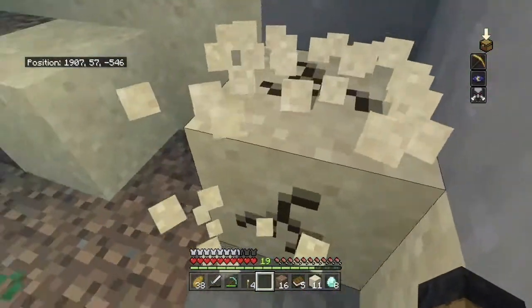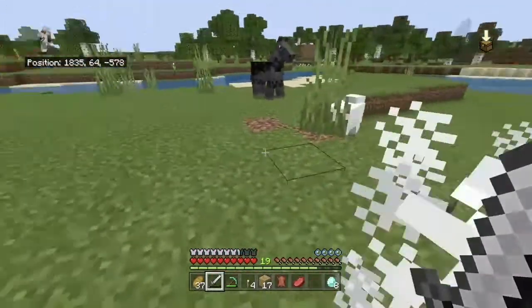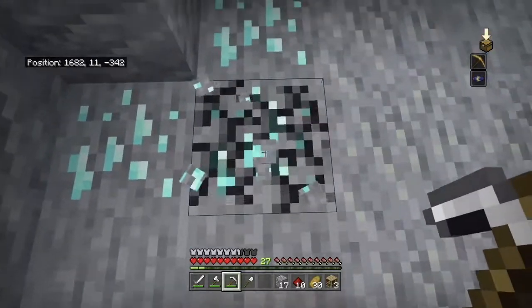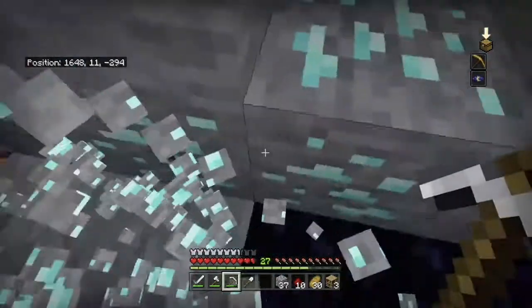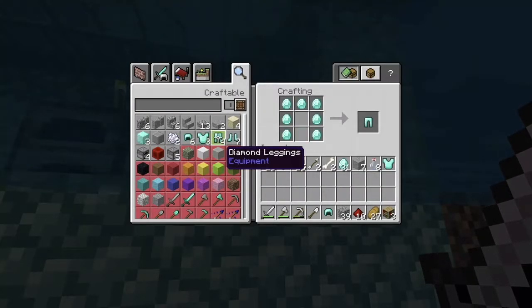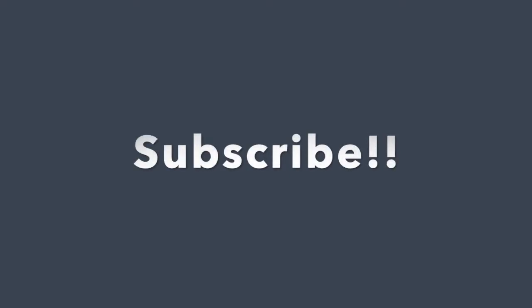I solved the issue and started adding the final touches to the base to make it look quite nice. Below the base I decided to put an enchantment table, so I needed some bookshelves — killed a few cows and got that done. Found more diamonds and at this point I was making quite a lot of progress. I then made full diamond armour and began enchanting everything. At this point it probably wasn't actually 100 days, but I just decided I can't be bothered with this anymore.